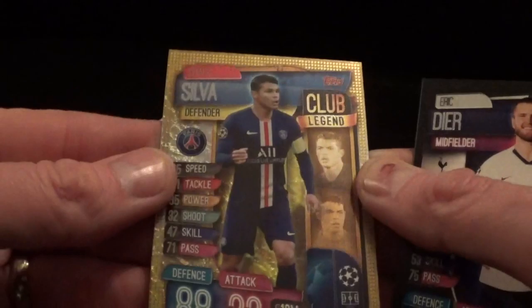The table is full - lots of cards to talk through, lots and lots of swaps. Actually got a carrier bag full of swaps - it's incredible! Alonso, Bennett, Real Madrid club badge, Savic, Sane, Eric Dyer again, and Club Legend Thiago Silva.